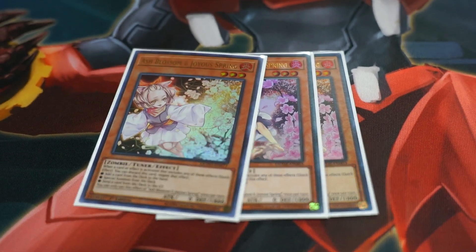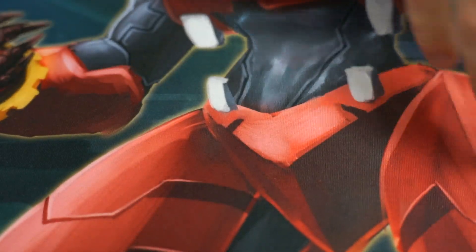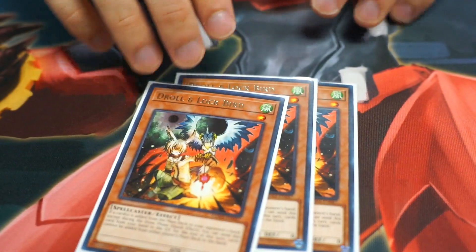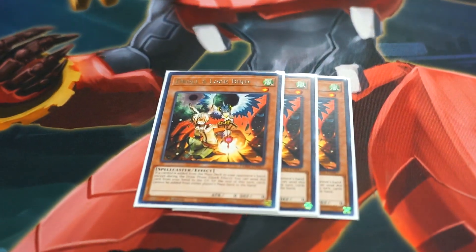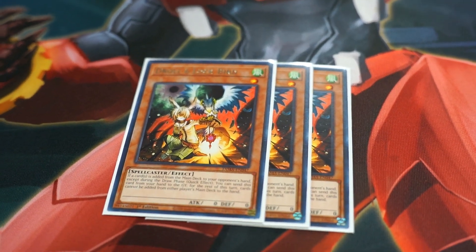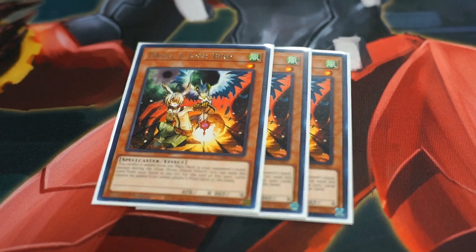I'll go quickly through the Hand Traps — it's very simple. Three Ash. It's just Ash. What else can we say? And right now I'm running three Droll and Lock Bird. There are a lot of decks that just add to hand, and it puts in the work. And if you know your opponent isn't going to be adding to hand, you can just side it out for whatever you have in your side deck.